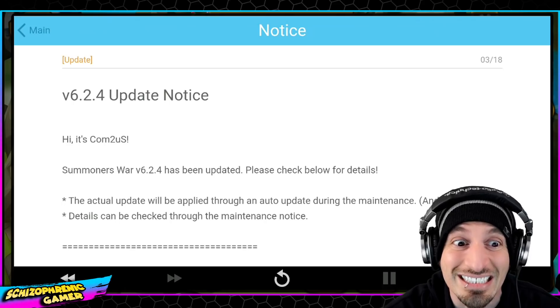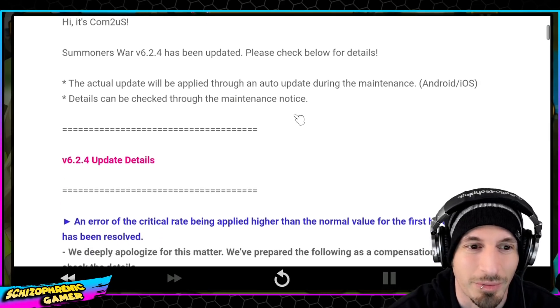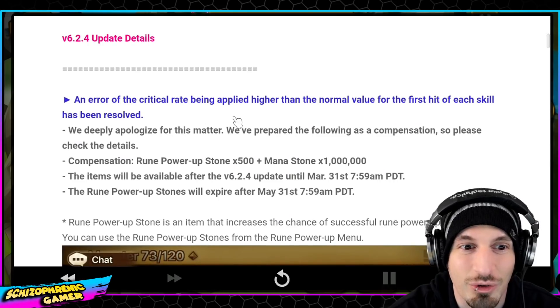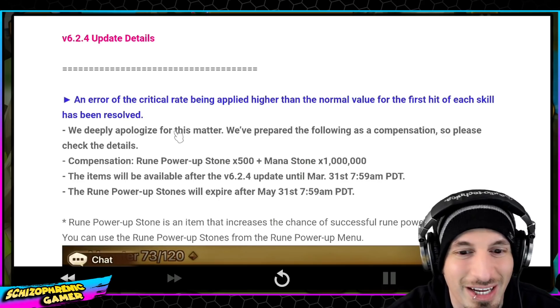Update 6.2.4 has been updated. This is the crit rate — they changed the crit rate stuff. They're finally implementing it now. So after six and a half years, the error of the crit rate being applied at a higher than normal value on the first hit of each skill has been resolved. We deeply apologize for this matter.